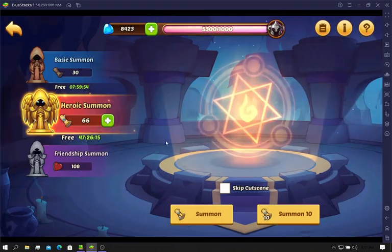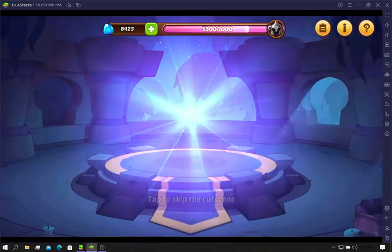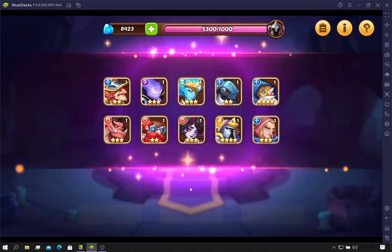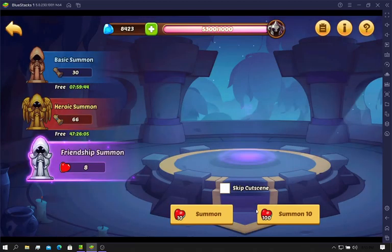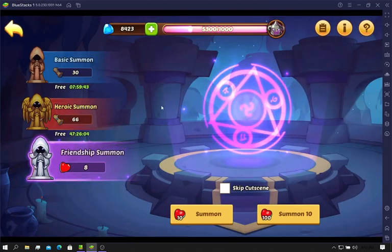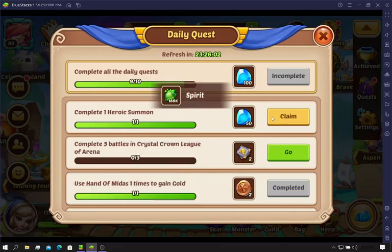We got a three-star. Let's do these while I'm here. Oh, I didn't turn off the thing — okay, there we go. A light four-star is actually pretty good from those. That will help out quite a bit. Clean these out.